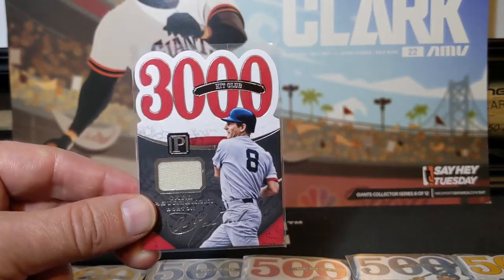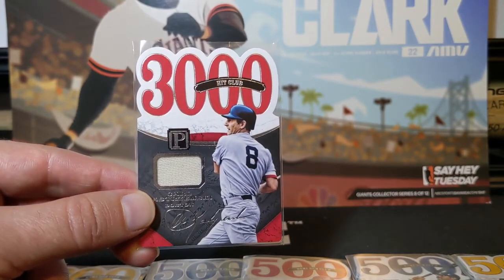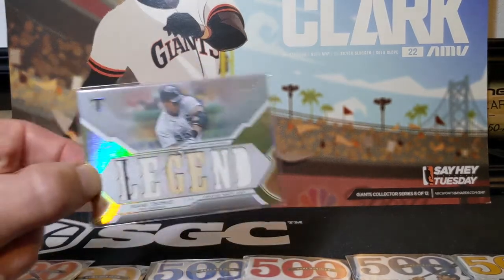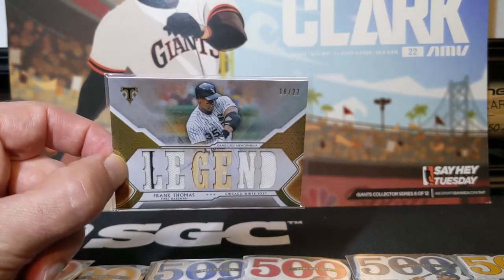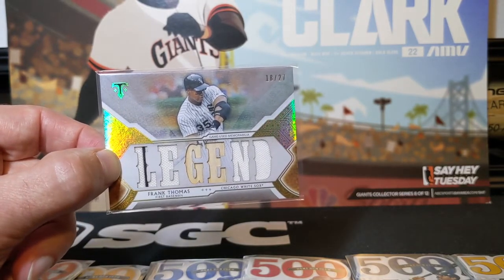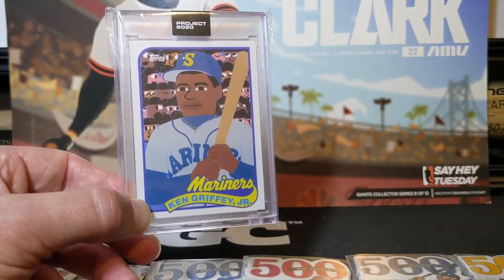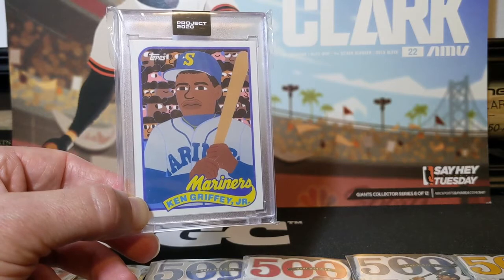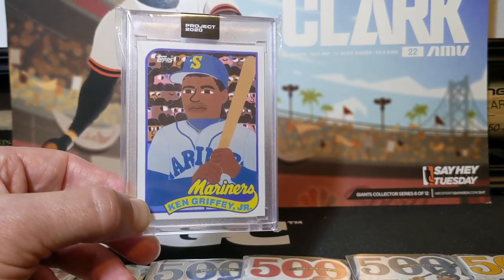And then from that same set, they also have a run of 3,000 hit players. So this is Carl Yastrzemski. And another set I'm working on is the 2018 Triple Threads Legends relics. This is Frank Thomas and numbered out of 27. And then finally, I picked up this Topps Project 2020 Keith Shore Ken Griffey Jr. This one has a print run of 99,000, which is the iceberg that sank the Project 2020 ship. It was only about $2.50, so I figured, why not pick it up?